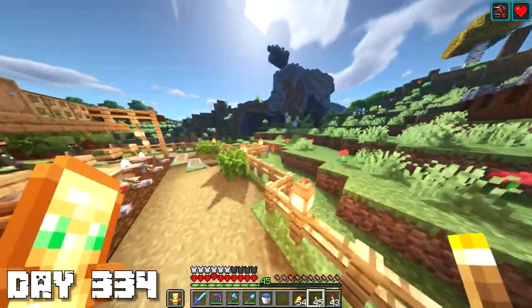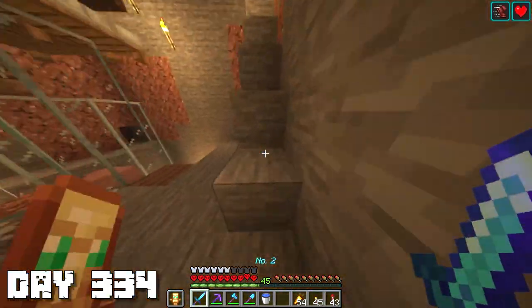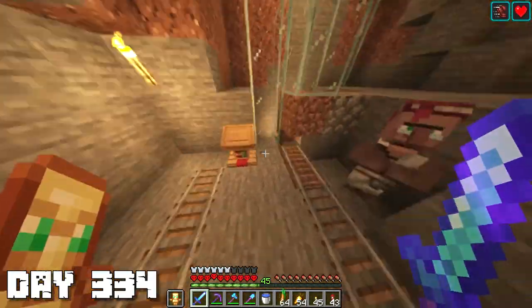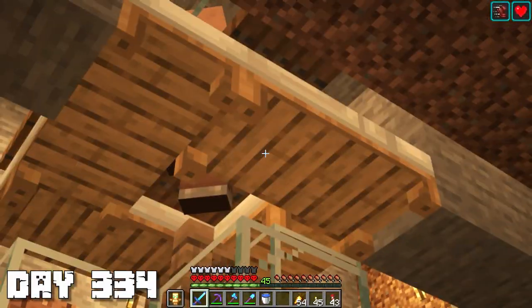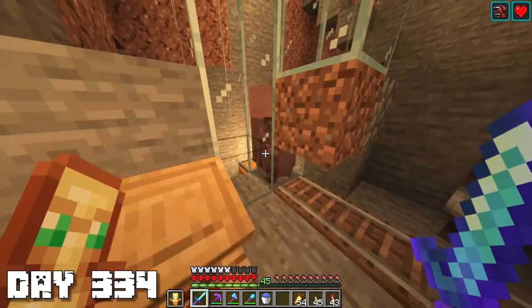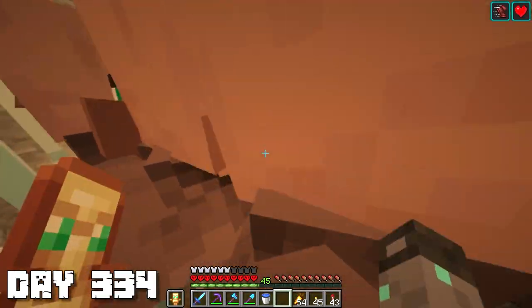Next up on my list I think an armor stand and maybe a toolsmith would be nice. I opened up a villager area a couple days ago so hopefully there are a lot more villagers down here now. Oh, there are a bunch of carrots - I don't even know where those came from. It looks like we got a lot of villagers down there, so let's just break this open and let them all free.